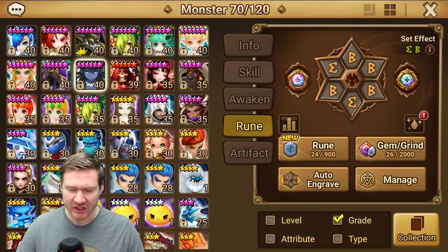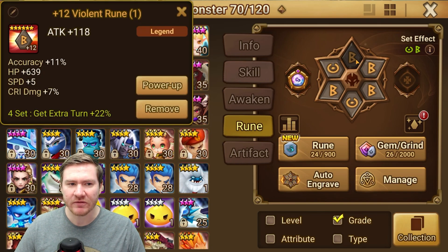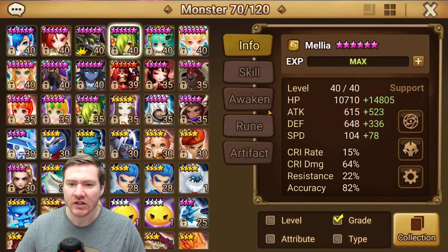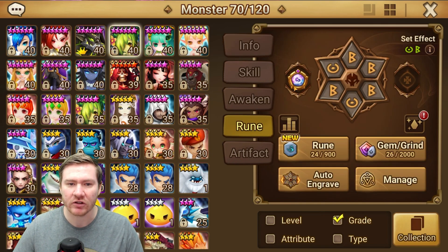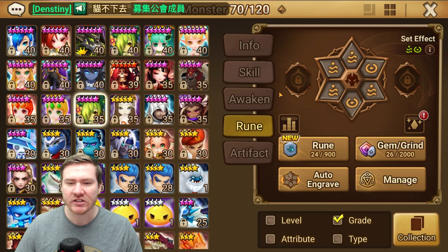Vero is in a violent set the game gave me. Armelia is in a violent set as well — some acquired from different places, some the game gave us. She's not ideal; she's got an attack rune here but it's what I've got. I need to have her in a focus set. She doesn't even have all her artifacts yet.